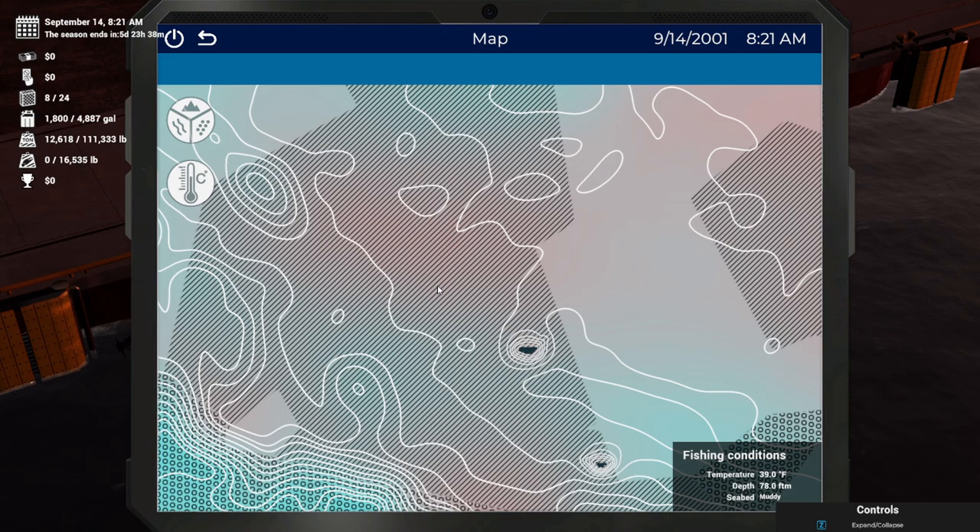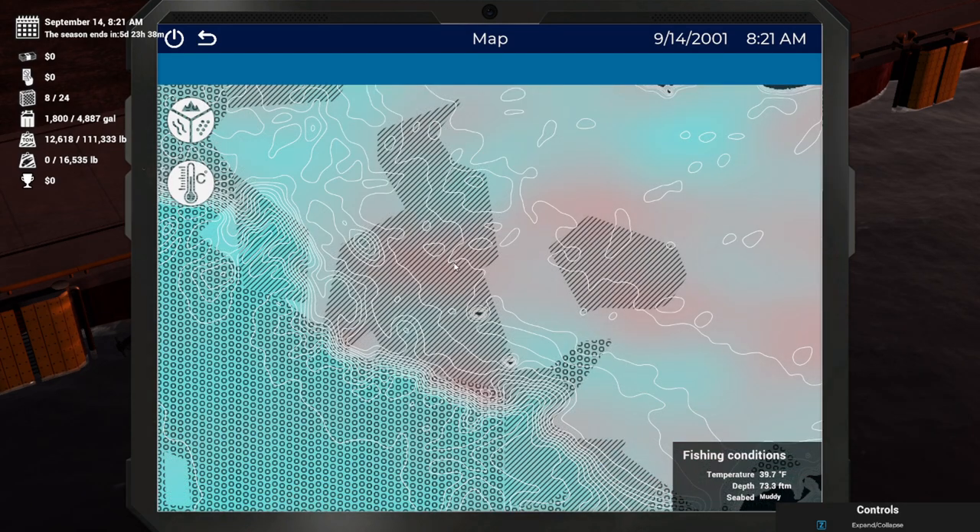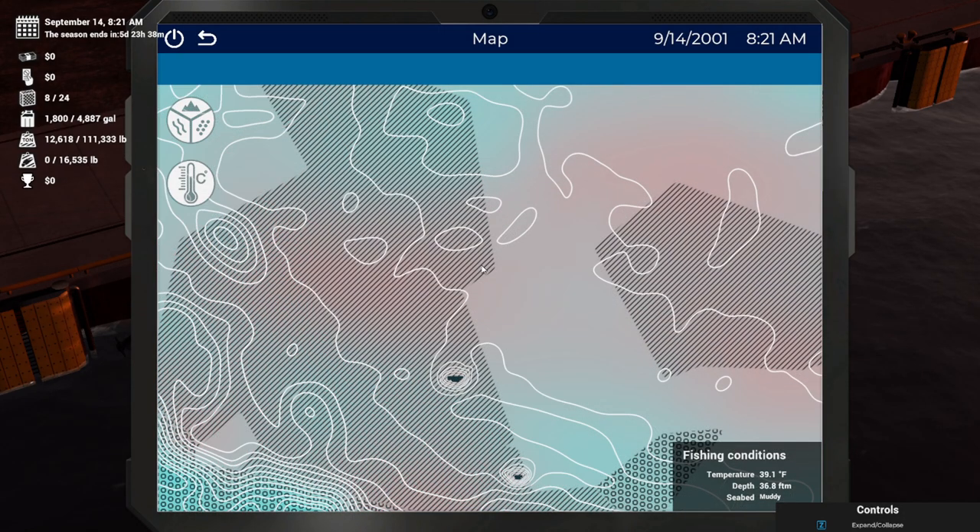A little bit of useless trivia: a fathom is defined as 6 US feet or around 1.8 meters. You can see here that this point, although the temperature is good and the seabed is good, the depth is not. So these are the contour lines. I am going to come up here and see if there's any place that's around 39 degrees Fahrenheit in this area — which is right around here. Now we're between 29 and 54 fathoms deep and we have a good fishing spot.